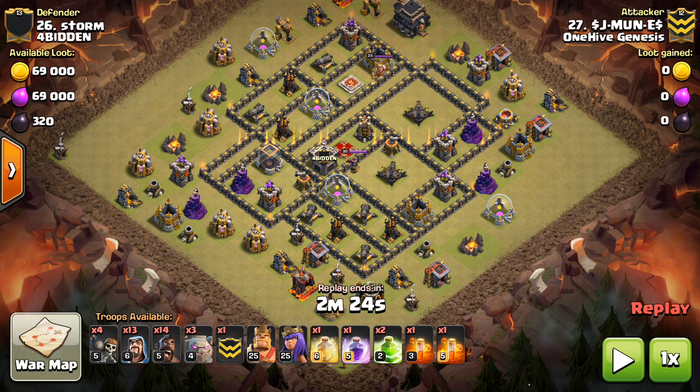A lot of you guys — and nothing against you — maybe just kind of deploying the kill squad, trying to get like the queen and some defenses, then deploying the hogs on the backside and just calling it a day. But there's really a lot more nuanced bits to this attack. I'm going to be going through what bases to look for, how to plan for it, and how to execute it. The two main things: one, get the X-bows and the queen, and two, get them in a way that your kill squad doesn't get flanked and you can protect your kill squad with your hogs.